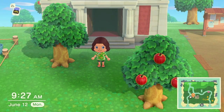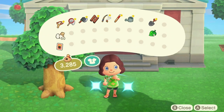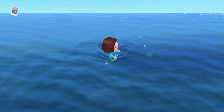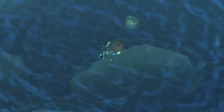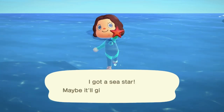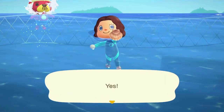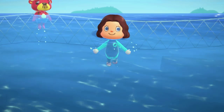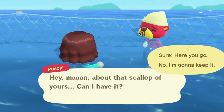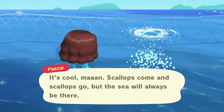One of my favorite ways to earn extra bells is by diving in the ocean. Open up your pockets and put on your wetsuit, then walk into the water and continually press A to start swimming. Look for little bubbles coming out of the water — once you get close enough, hit Y to dive under the water and keep pressing A to swim towards the shadow, and it will automatically catch the creature. If you catch a scallop, you're likely to be visited by Pascal — it's okay to keep the first one to donate to Blathers, and he'll come back when you catch your second. When you give Pascal your scallops, he will reward you with DIYs and sometimes items including pearls.